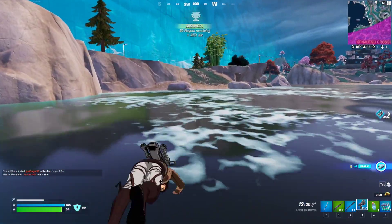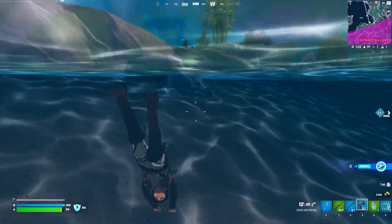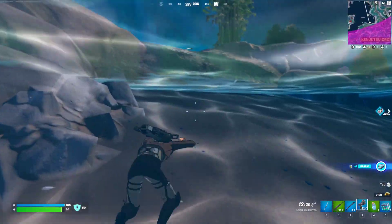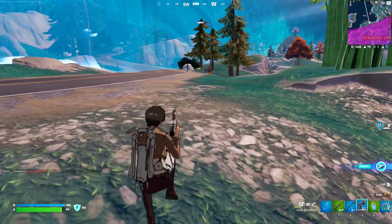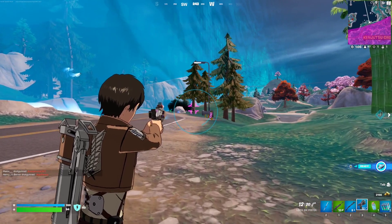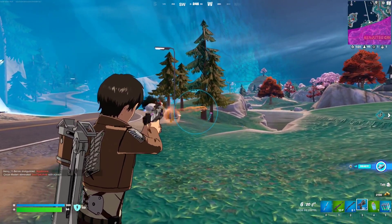Basically, if you don't know, you just lock in on a person. You zoom in on them and it basically locks on the opponent. After a few seconds, you can simply shoot and the bullets will follow the opponent. Here we go — as you can see. Just right-click for it to lock and then you shoot.